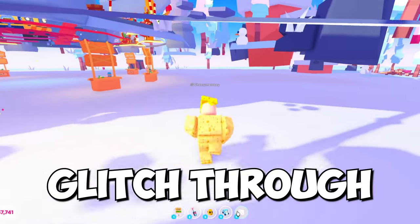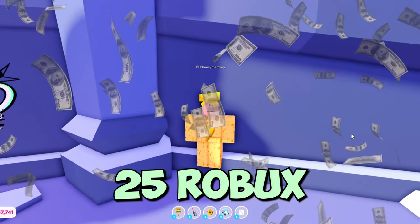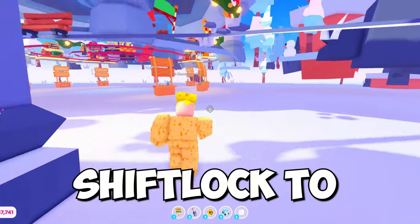The final way to glitch through is by using this emote called 'Baby Queen Bounce Twirl,' which costs 25 Robux. Do this emote against the wall and use shift lock to glitch through.